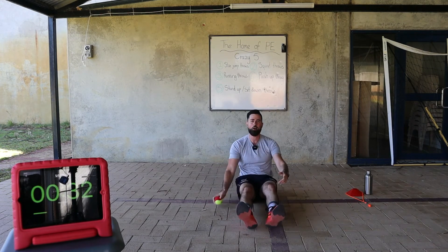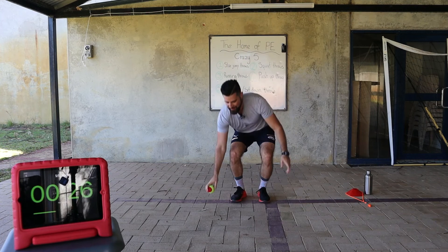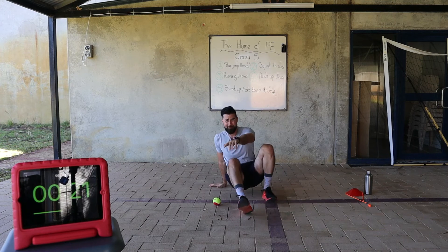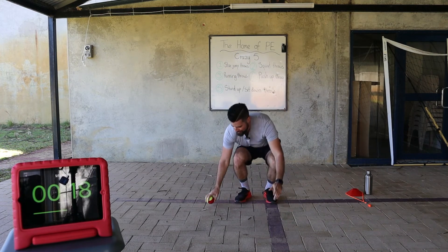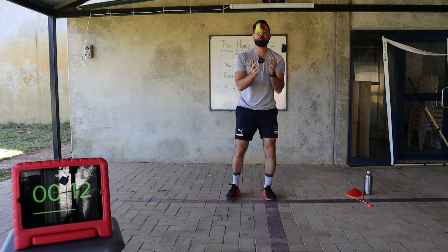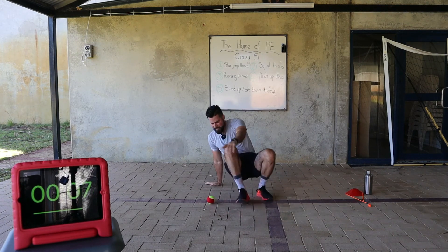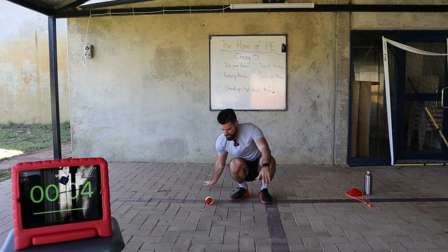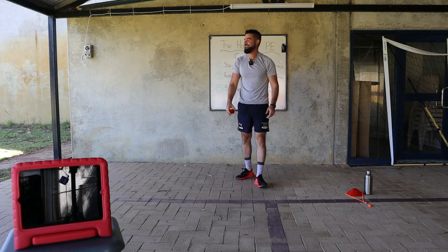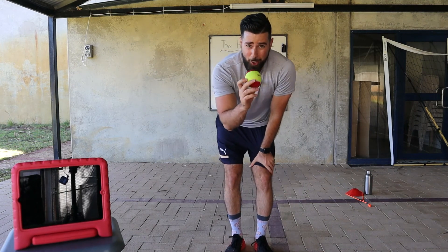Standing up — pick up the ball, throw it, catch, place it back down. Back on the floor — throw it, catch. Come on guys — stand up, throw the ball, catch, back down. You got this, girls and boys — come on, I believe in every single one of you. Up, down — come on! Give it your absolute best. It doesn't matter what score you get in this one, you're just working hard. Come on Mr. H, nearly done — one more. Oh guys, that completes our Crazy Five workout using our object manipulation!